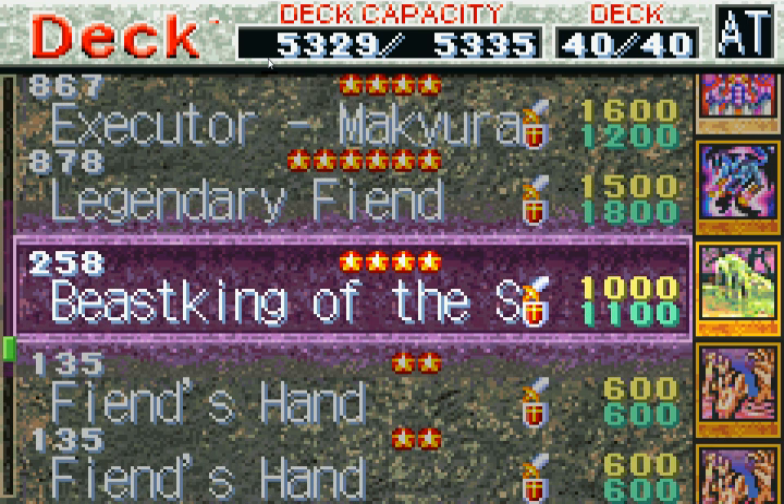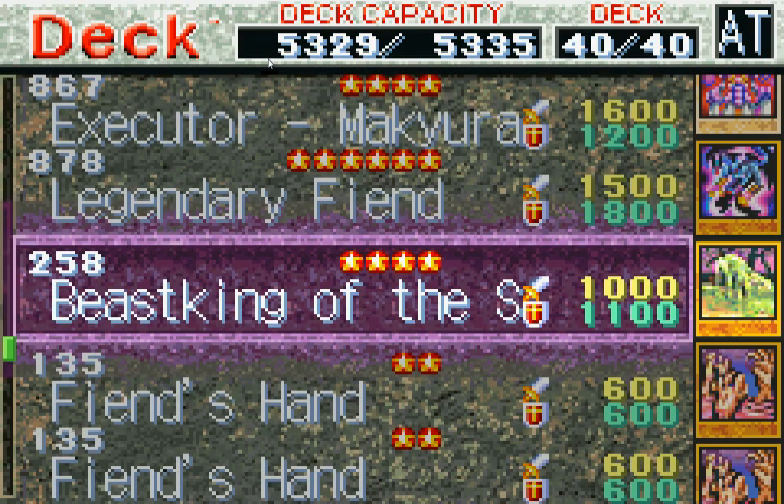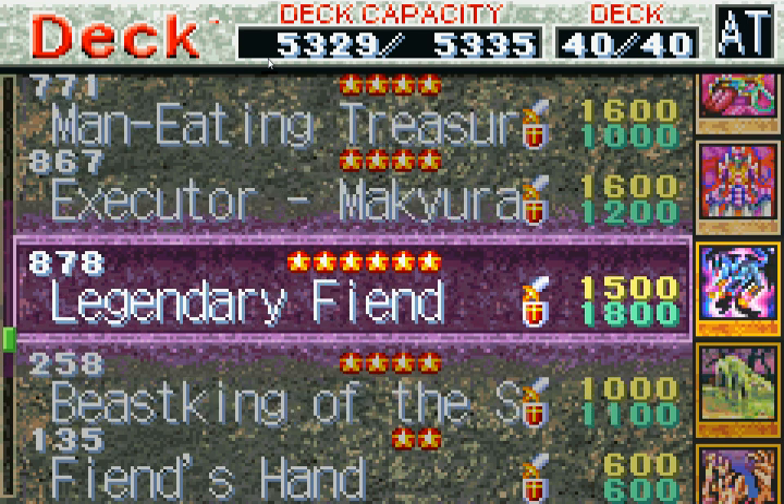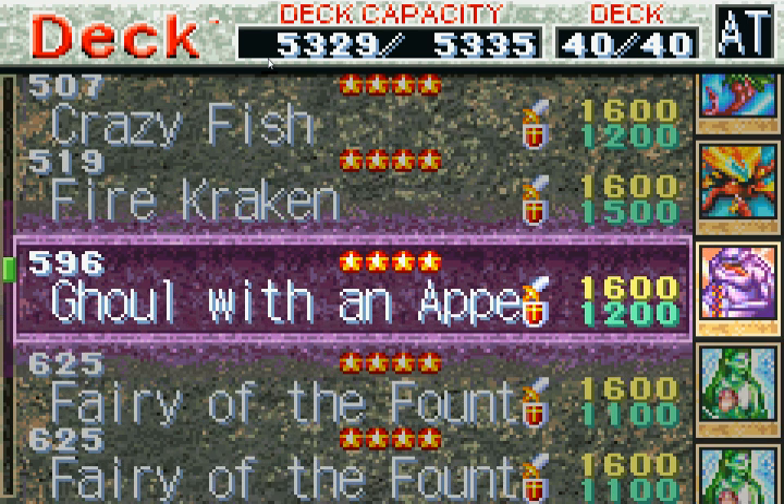One Beast King of the Swamps, which is basically Dark Hole. Sweet. I'm probably going to pull this one out. Legendary Fiend — the last fight's going to be in darkness, so I can sack a monster, summon this, and turn him into a 2000 beat stick. Alright, then it's all 1600 and up from here.